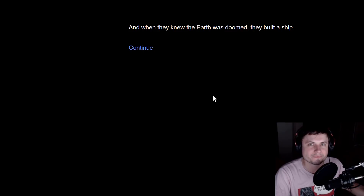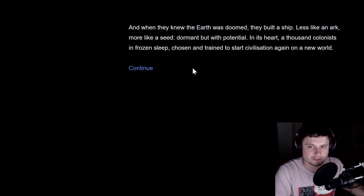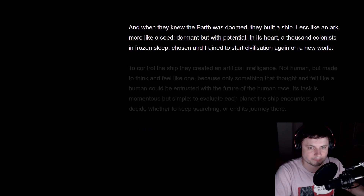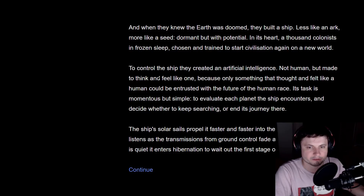I personally loved it. When they knew the earth was doomed they built a ship — less like an ark, more like a seed — dormant but with potential in its heart. A thousand colonists in frozen sleep, chosen and trained to start civilization again on a new world. To control the ship they created an artificial intelligence, not human but made to think and feel like one, because only something that thought and felt like a human could be entrusted with the future of the human race. Its task is simple: evaluate each planet and decide whether to keep searching or end its journey there.